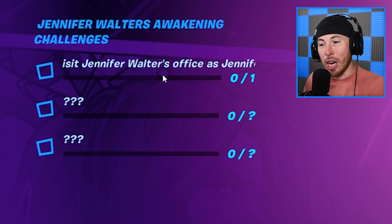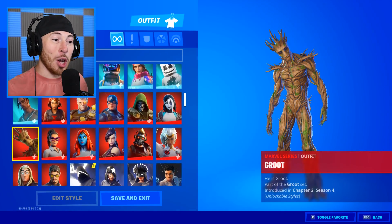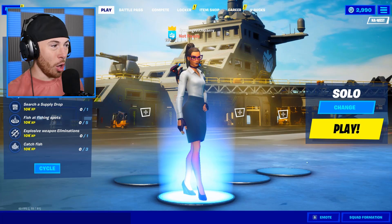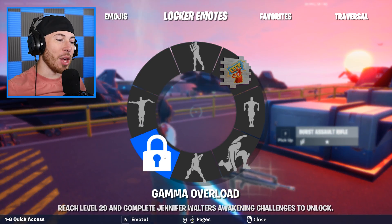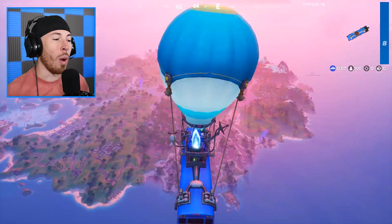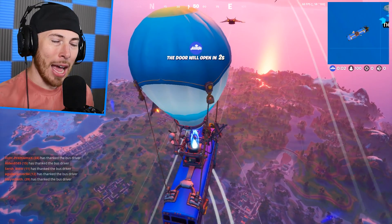Let's jump into what the Awakening challenges are. First things first, we have to visit Jennifer Walters' office as Jennifer Walters. Now, before we do that, you've got to make sure that you put on the She-Hulk skin — if you don't, you won't get access to this. There are also editable styles you can get later on. As you guys can see, when I hold my Emote button, the Gamma Overload is locked, and to unlock it — similar to my Iron Man skin — you have to play as the character and do the Awakening challenges.